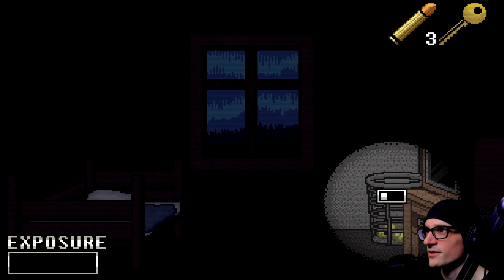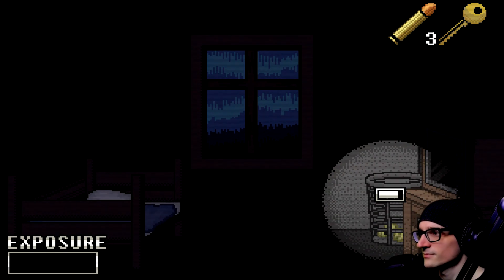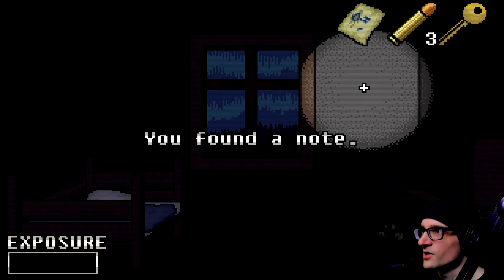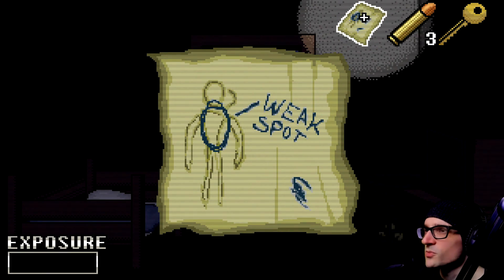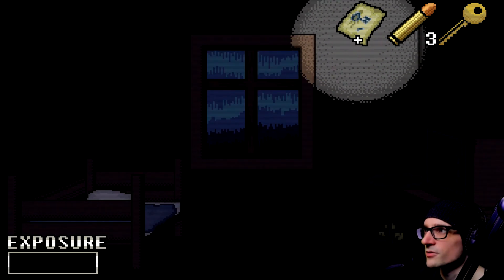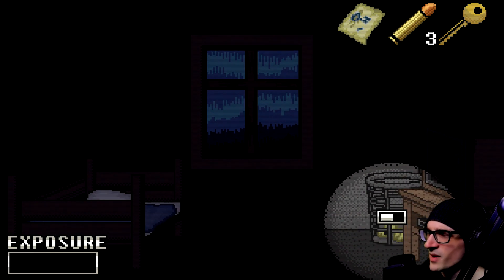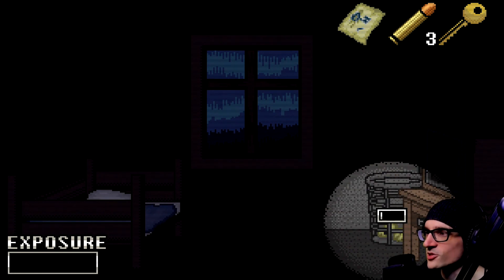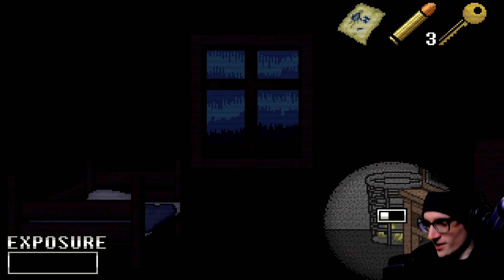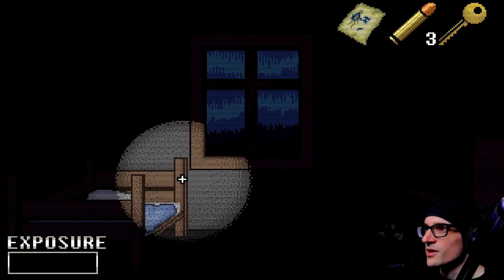We'll search the trash can. Weak spot is in the body — interesting, good to know. We can search the trash can again. So maybe it doesn't depend on where we click on the wardrobe — we can just search it X amount of times. In the trash can we can search three times, with a chance of getting bullets or nothing.